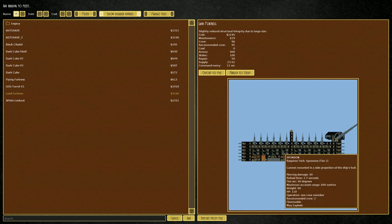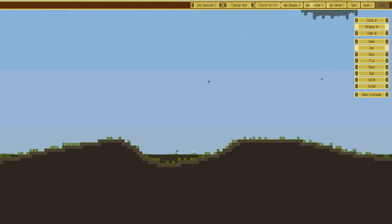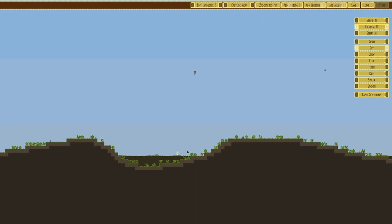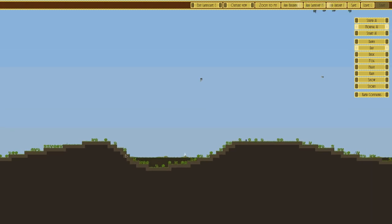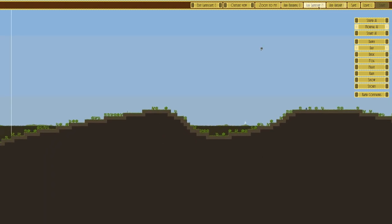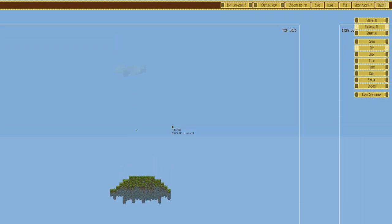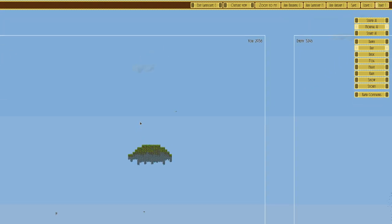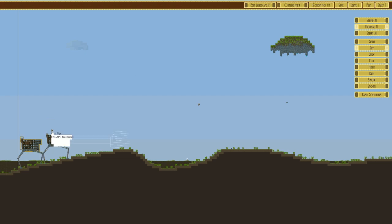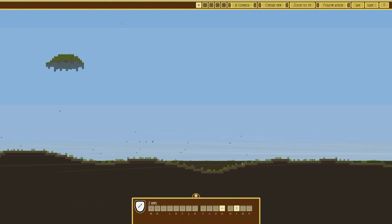The sponsons have a maximum accurate range of 840 meters, so we're going to go as far back as we can. The terrain is not exactly conducive to sprinting. We're going to go to the Leads and place one, two, three - that would be four of them. That brings us to 2938 against 3246, so they have the numerical points advantage. Hopefully we'll be able to deal with them quite effectively. Back to aimed fire.